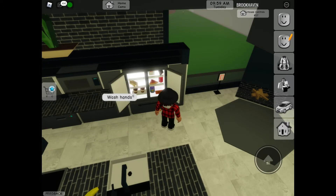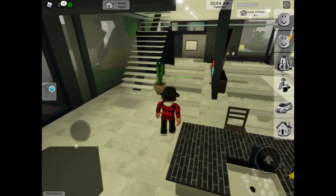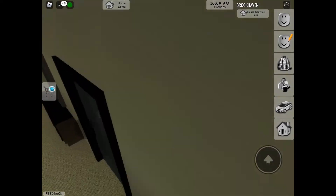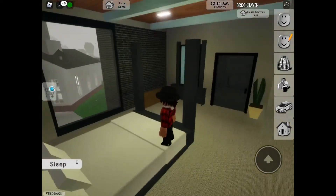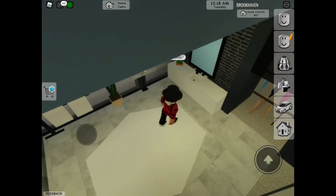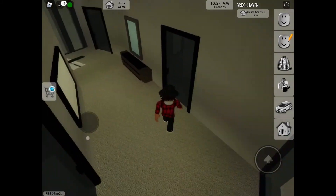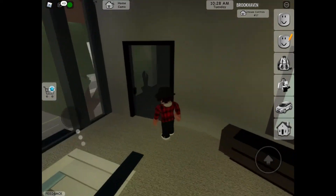Fridge — fridge and everything like that is exactly the same. I feel like it's a little bit outdated. I feel like this would be the queen's house. It's got a lot of stuff inside. I'm going to be reviewing one house for this video.